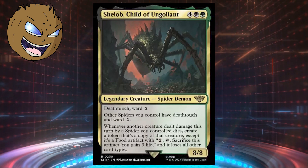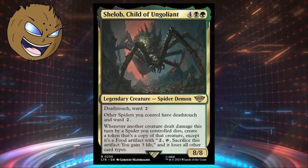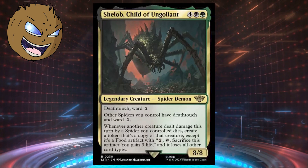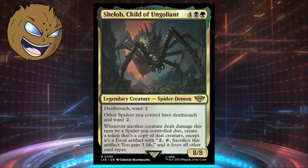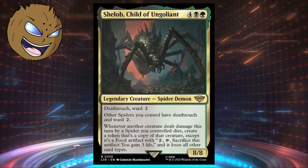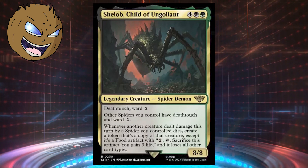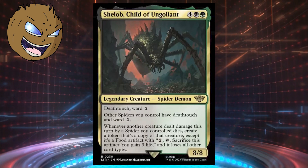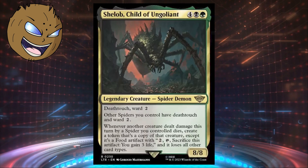It says other spiders you control have deathtouch and ward 2. And whenever another creature dealt damage this turn by a spider you control dies, create a token that's a copy of that creature, except it's a food artifact with: pay 2, tap, and sacrifice it to gain 3 life. The copy also loses all other card types. I absolutely love the flavor of this card because it kills its prey and wraps it up to eat it later.